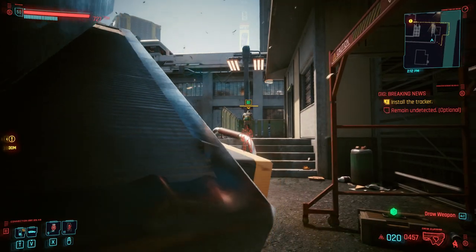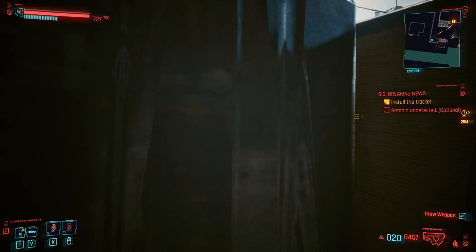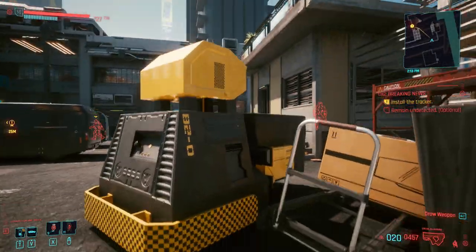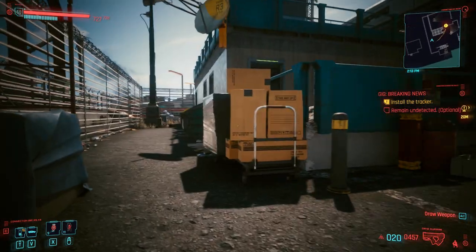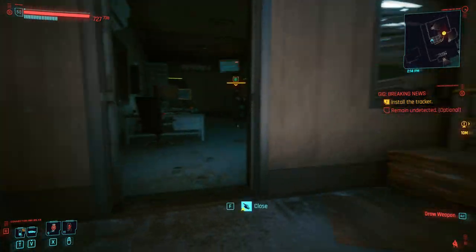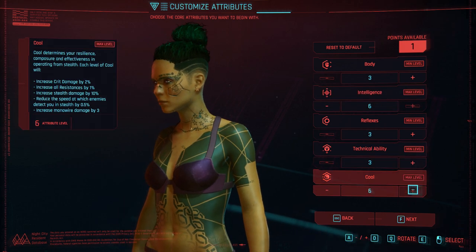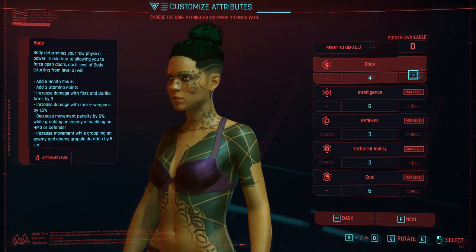You also get some extra survivability and damage from Cold Blood. For your third stat, it is entirely up to you — that's what makes this build enjoyable. You could put points into Body, Reflexes, or Technical Ability depending on how you want to play. Your starting attributes should be Intelligence 6, Cool 6, and I went with Body 4 for a little extra health in the early stages.